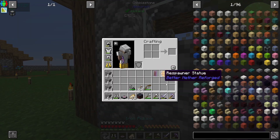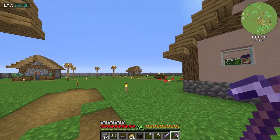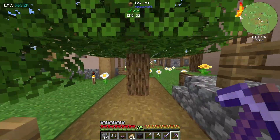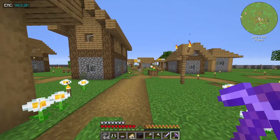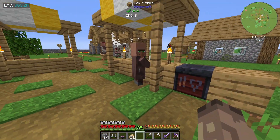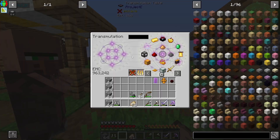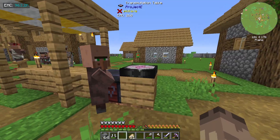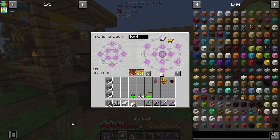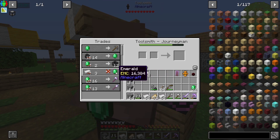And then we can lift up all this and kind of get rid of that for now and take this back. Remember we enchanted this with 'tinted' — nobody's told me what that is in the comment section, I was hoping someone would catch it. There's a guy over here with no professions, so let's change this guy. You probably need a bed as well. I've got myself a toolsmith — I am just literally leveling this guy up.